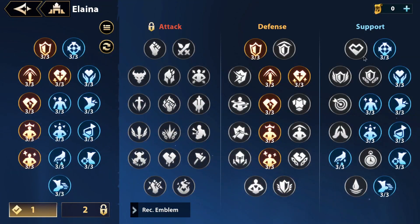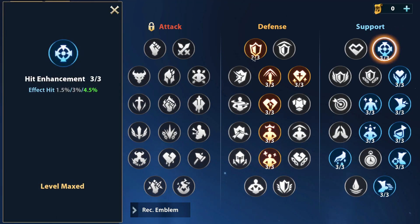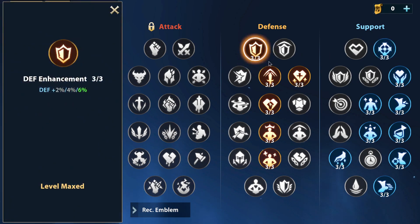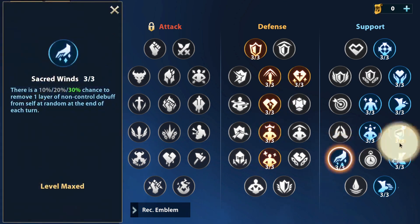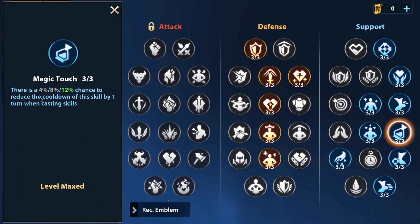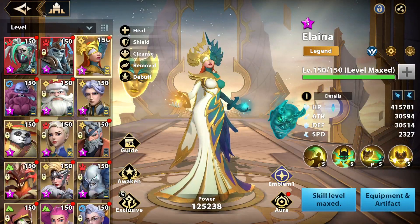For emblems, nothing special — you want speed, a little bit of effect hit even if you don't need it much, and defense. She also has an emblem that reduces the cooldown of one of her skills by one turn, which could be great. And that's it for emblems.